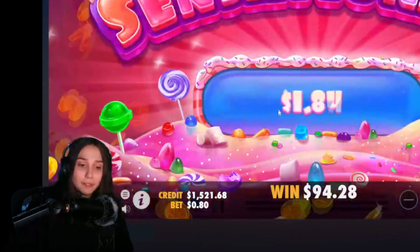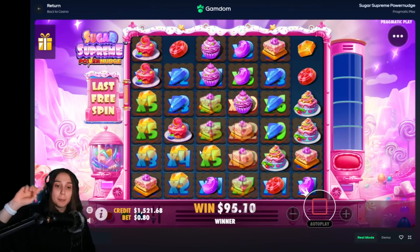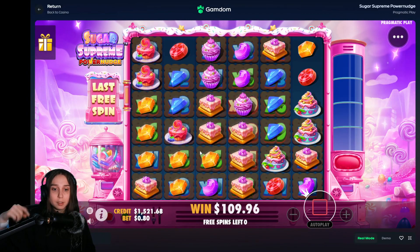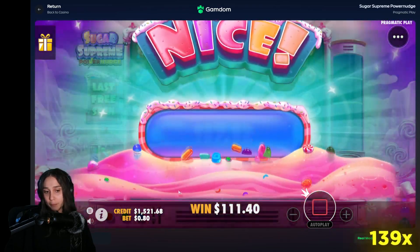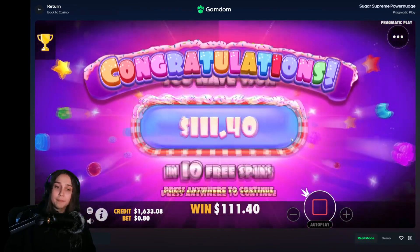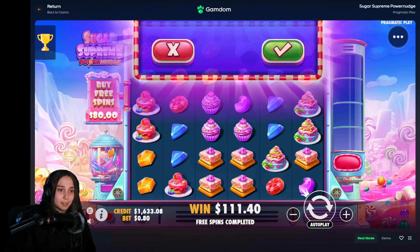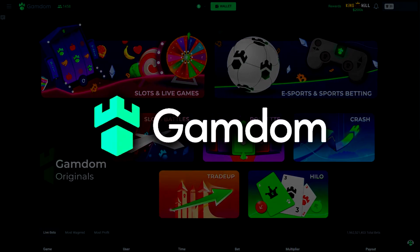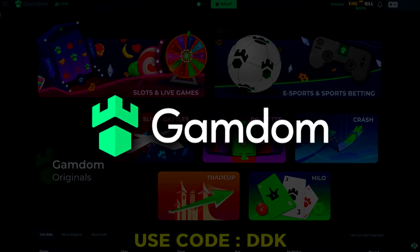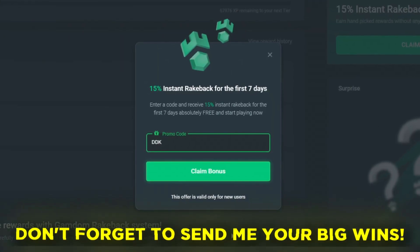I believe if you really want it to pop off, we're gonna need either a crazy cluster, but most definitely a re-trigger. You need three scatters for a re-trigger, and what can happen is you can hit a re-trigger on the bottom, it can slide through and collect, and then make space for more scatters above it. Hey guys, sorry to interrupt the video — if you want to play on Camden today and want to support me and the DDK crew, you can use code DDK on sign up, go to rewards and click claim 15 right back to enter the code.